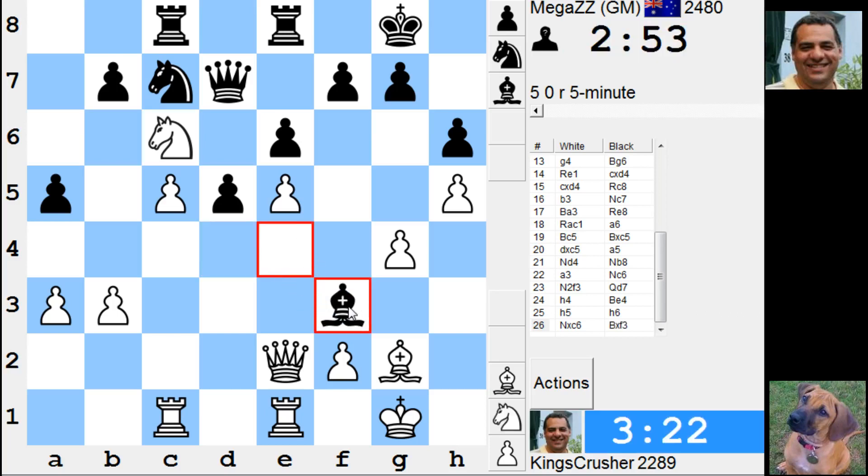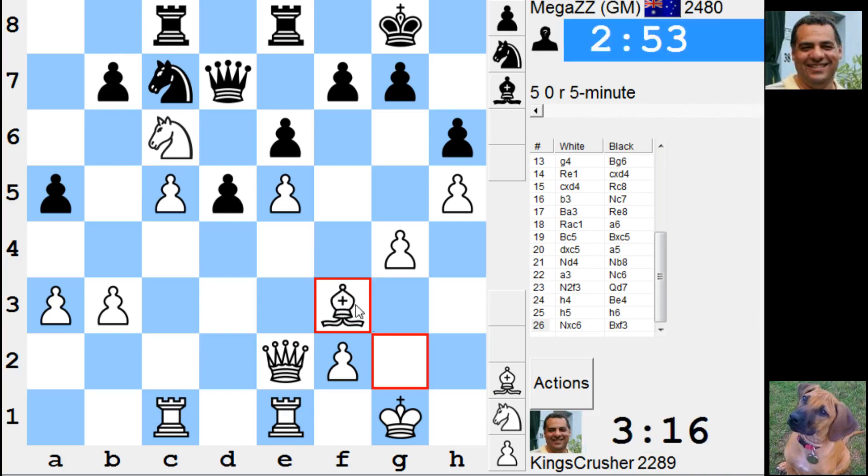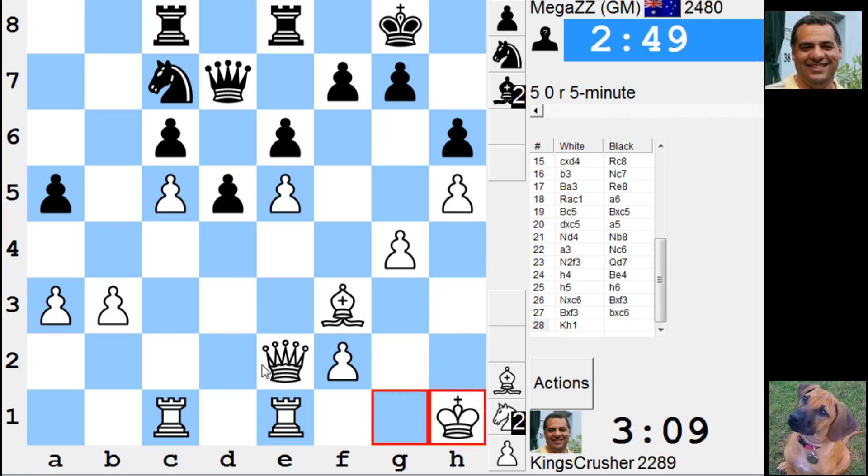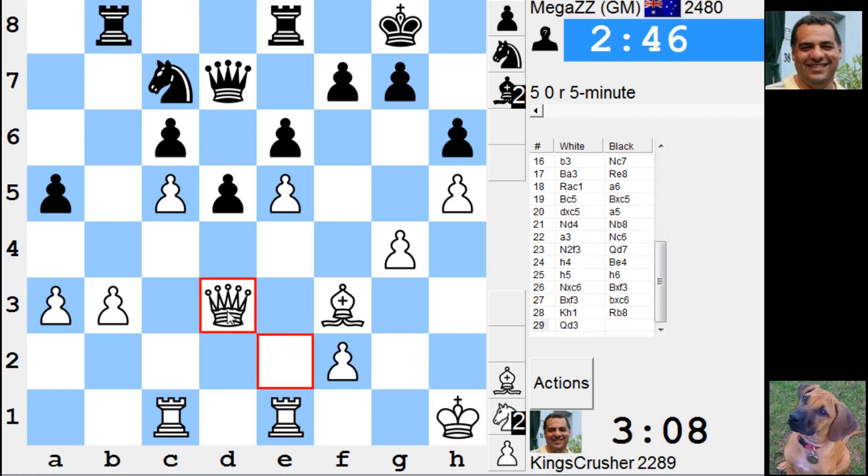Intermediate check or anything doing — knight b8, does anything work? I'll clear this g-file. Oh, it's got rid of my knights. Try and plan this g-file if I can. Rook g1 for g5.